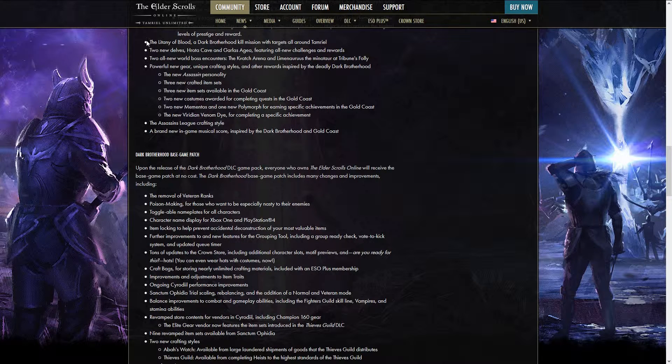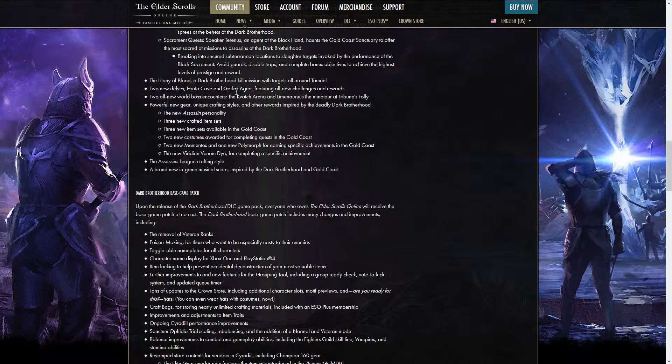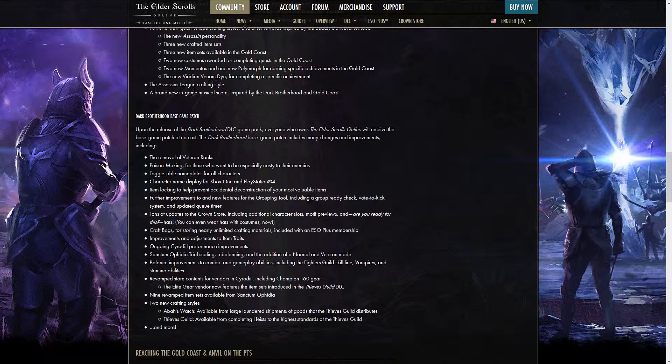There's going to be two new delves — Hrada Cave and Garless Agia, hopefully I'm pronouncing that right — two new world bosses, powerful new gear which is going to be several different sets you can find, and new music. I find it weird they mentioned the music specifically.